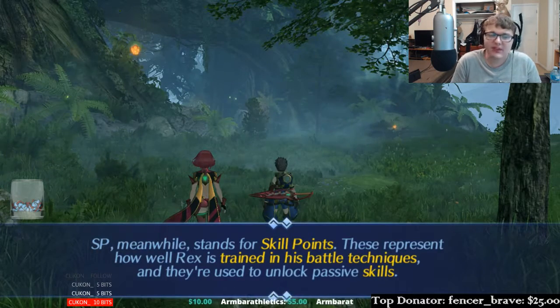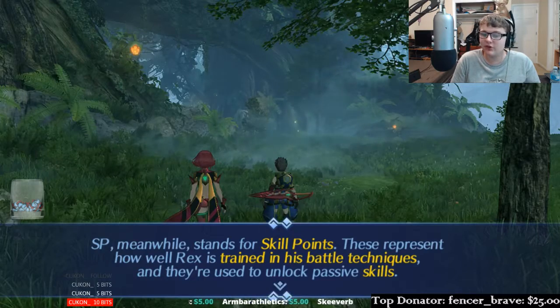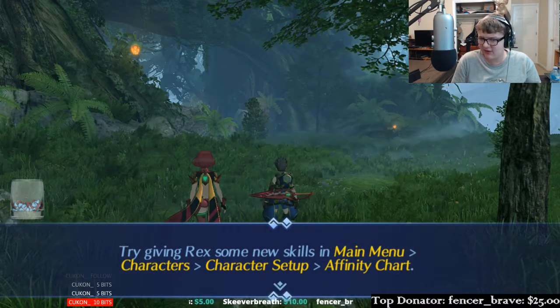SP stands for Skill Points. These represent how well Rex is trained in his battle techniques, and they're used to unlock passive skills. Try giving Rex some new skills in Main Menu, Characters, Character Setup, Affinity Trick.